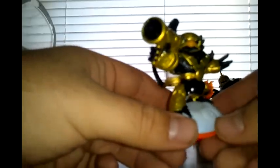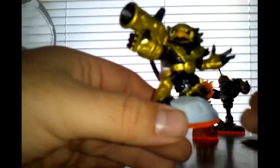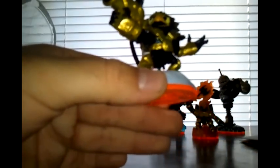The last Legendary character we have is Jet Vac. His purple feathers are a little weird, but the gold armor is really cool. I wish they would have just kept his regular blue color scheme with the gold armor — that would have been awesome, especially on the light core figure. His regular figure just has the white and gray feathers with blue armor. Still not too bad.